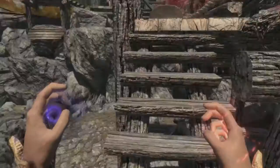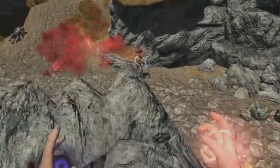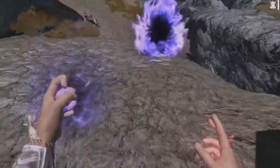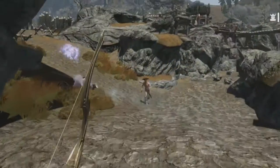Since she is a wood elf, they're naturally gifted with archery and that's your main damage ability. Sneak is something she used when she was a hunter to sneak up on prey. Light armor is used to make sure you don't die, and it's pretty much the best armor in the game because heavy armor reaches its cap so quickly.